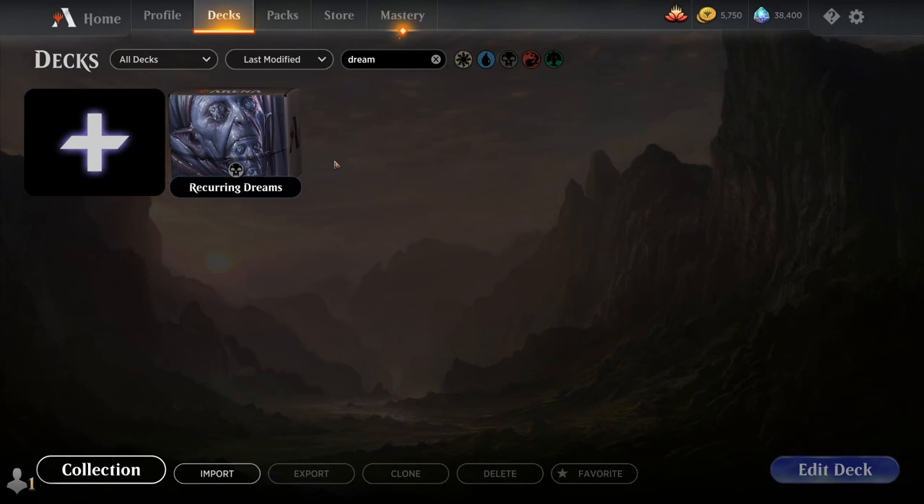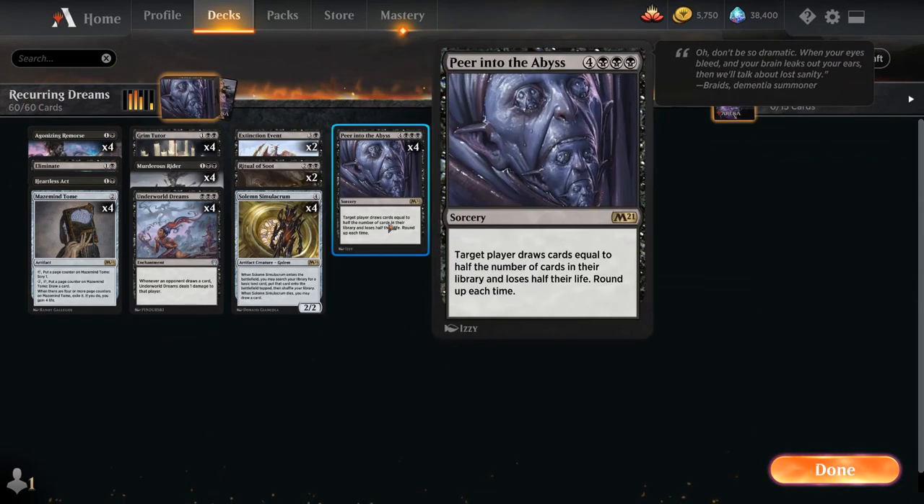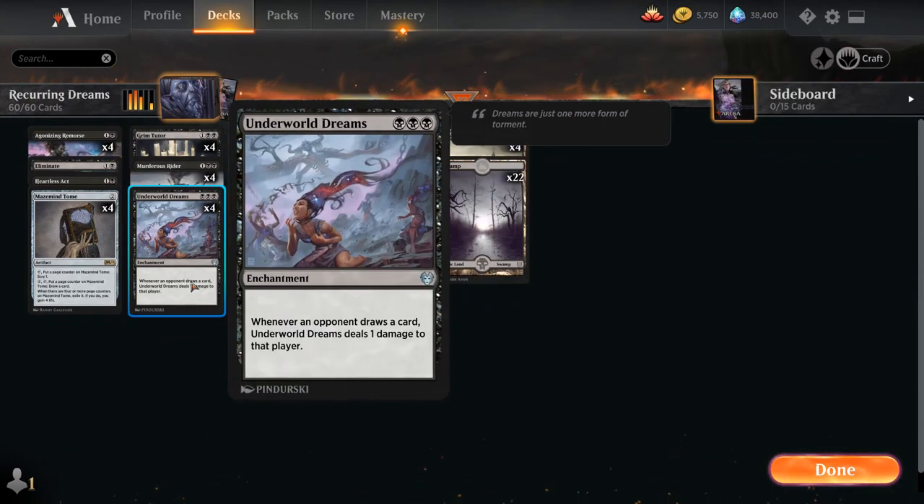Hello and welcome to another Magic Arena gameplay video. Today we're taking a look at another standard deck, and as voted on by my supporters on Patreon, we're taking a look at a Peer Into the Abyss and Underworld Dreams combo control deck.